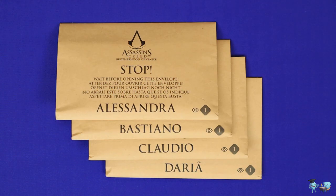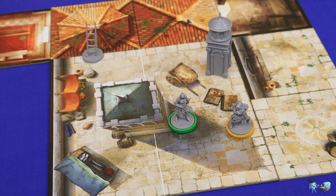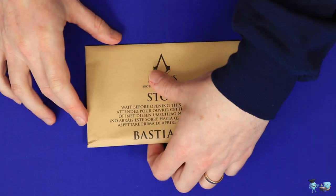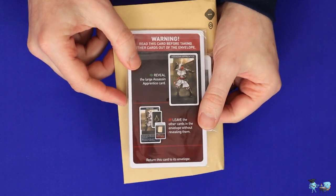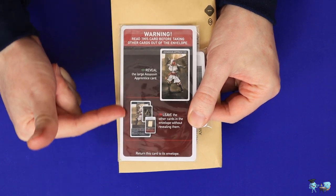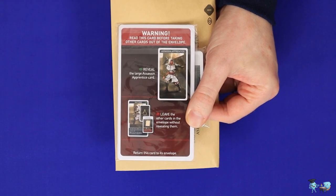Much of the game's campaign information is kept secret in envelopes which you'll find in the game box. To set up your campaign, first take the envelopes from the Assassins that you'll be choosing to play as. The campaign plays between two and four Assassins. You can play any number of players, including solo, but will be splitting those Assassins among the players. Whenever you open an envelope, you'll find a number of cards inside, but first find the large card with the red warning label at the top and follow all of the instructions on it.